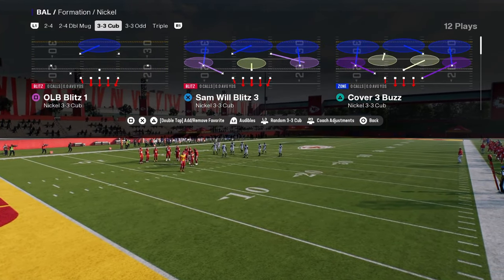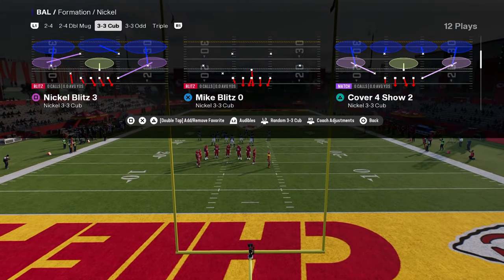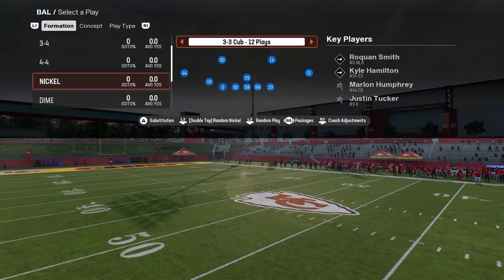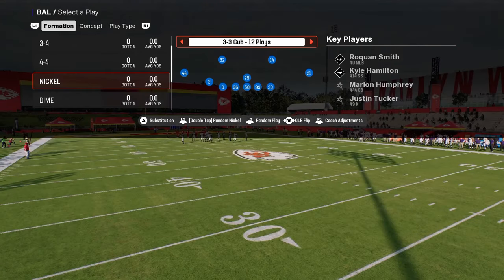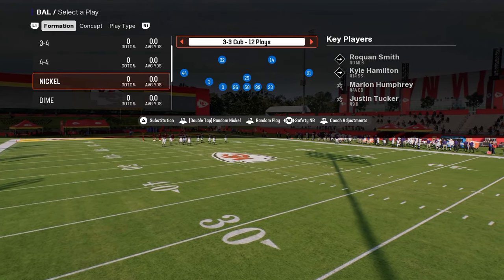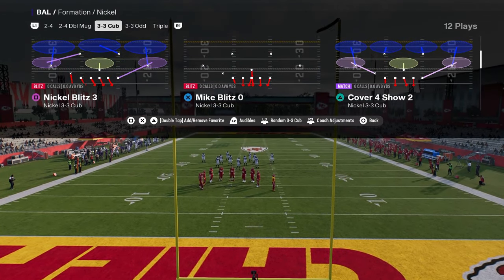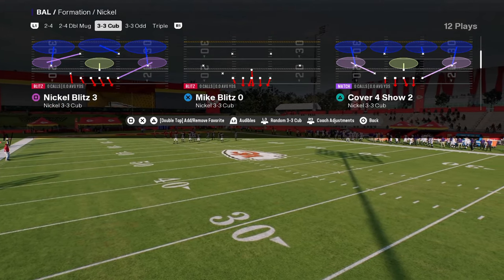We can run this out of Samwell Blitz 3 or Mike Blitz 0. It's a little simpler out of Mike Blitz 0, and Mike Blitz 0 will also show us how to run our coverage defense. We're going to flick our right joystick to the right at the formation screen and go to the safety nickelback package. You can sub players in and out to keep them where you want, and there's something unique about this safety nickelback package I'll show you.